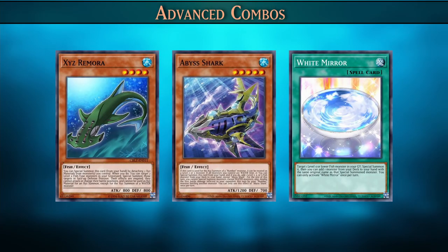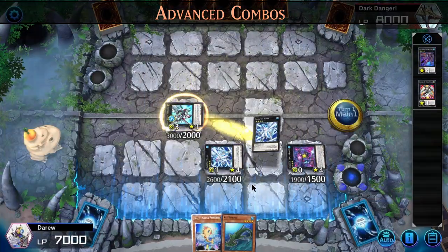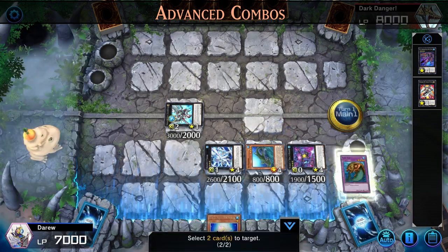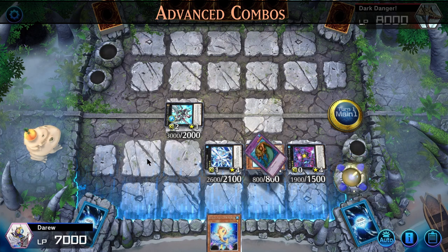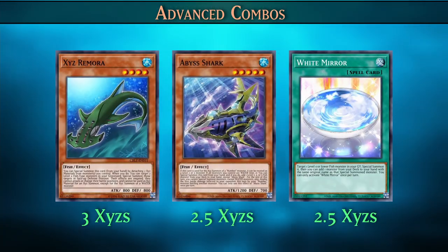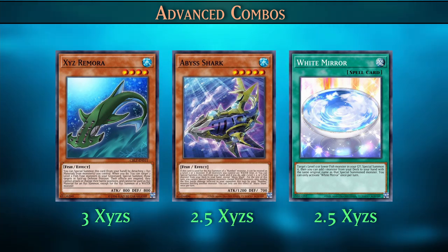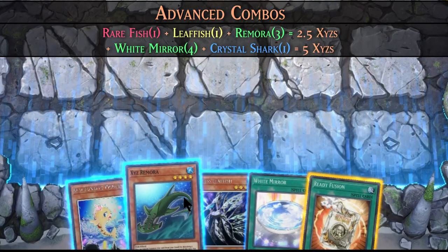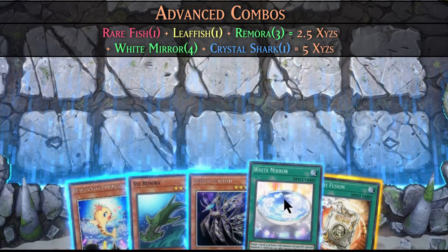Next up we have our more advanced combos involving our super extenders. If you want to activate a second super extender on the same turn, then you'll need to have at least three or less Xyz's on the field — this is because Xyz Remora needs three monster zones on the field to special summon itself and two fish from the graveyard. So you'll need three Xyz's if you want to activate another Remora, or 2.5 Xyz's if you want to activate White Mirror or Abyss Shark, to special summon one monster leaving you with three Xyz's on the field and adding a Remora to your hand.